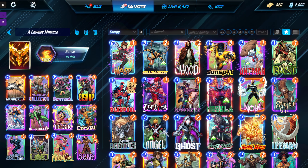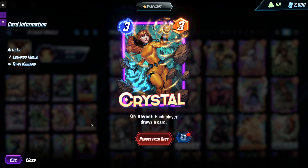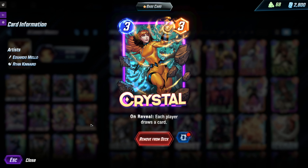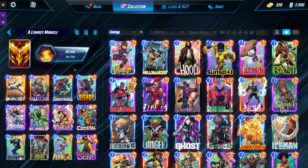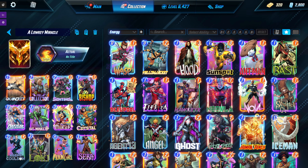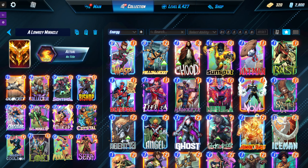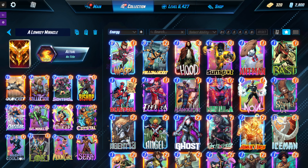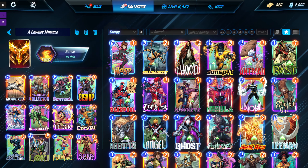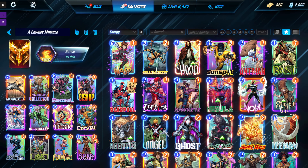We also have Moon Girl to give us a bigger hand, and Crystal for consistency — we can use her to find Loki or use her right before we play Loki to grow our hand. Then we have Quinjet and Sarah to emphasize the cost reduction. My game plan is to play Loki on turn six into a limboed game, with Sarah on five and Quinjet whenever, so any card costing four or less will likely cost one — letting me blow up the board on turn seven.